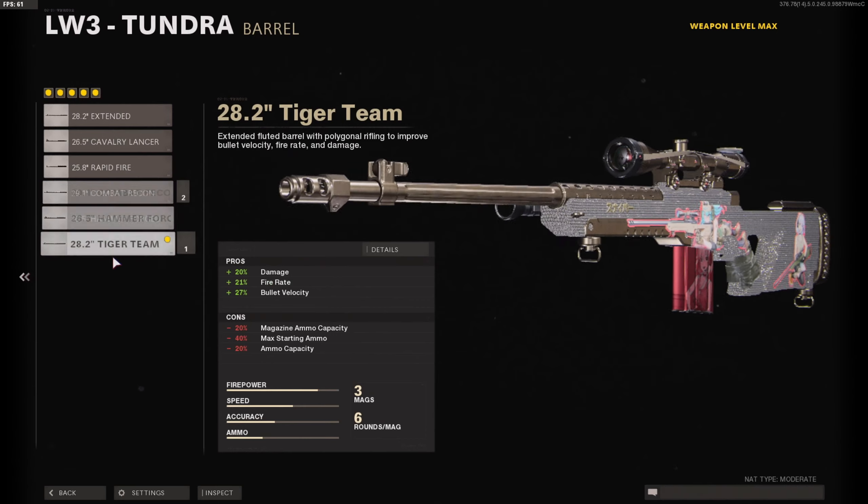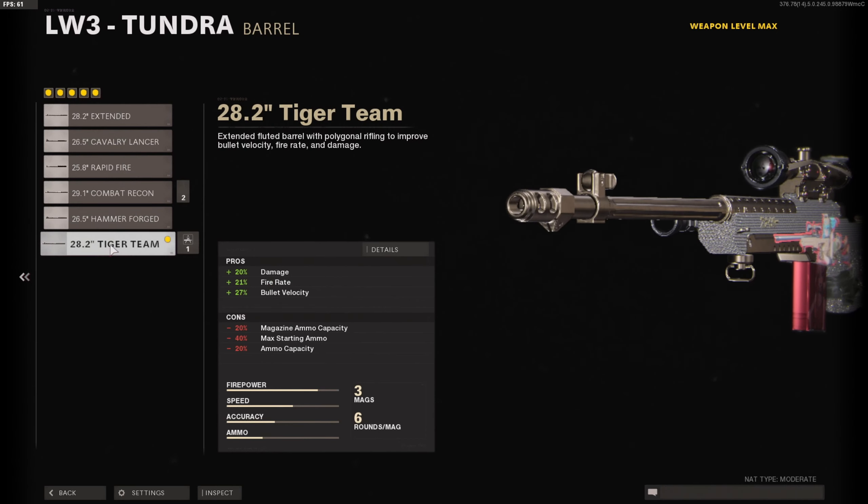The first attachment I like to use is the Tiger Team Barrel. This is really one of the most important attachments — it gives you more damage, more fire rate, and more bullet velocity, which means more range without hit markers. Hit markers are annoying, we all hate hit markers, and this attachment really almost eliminates them. This is the attachment I suggest you use for damage and hit markers.